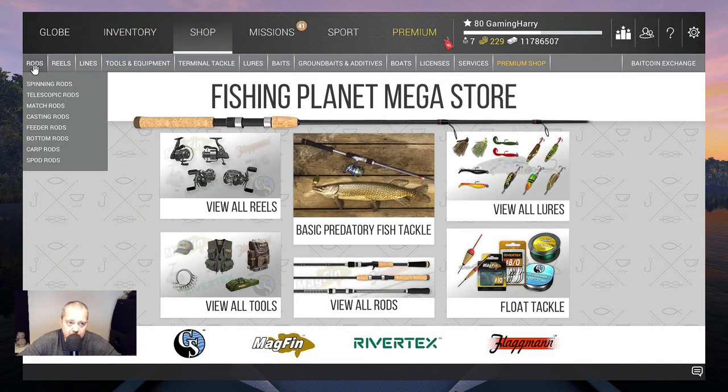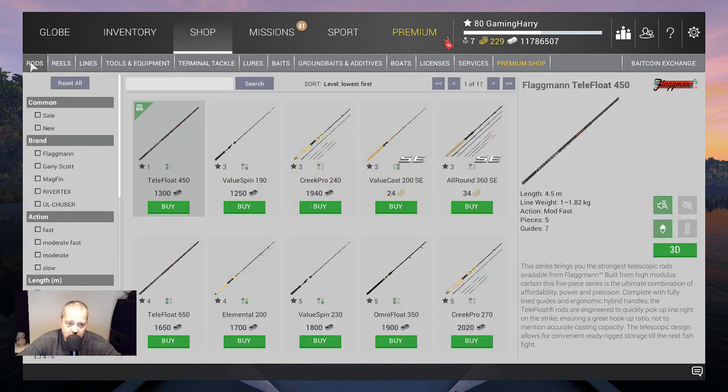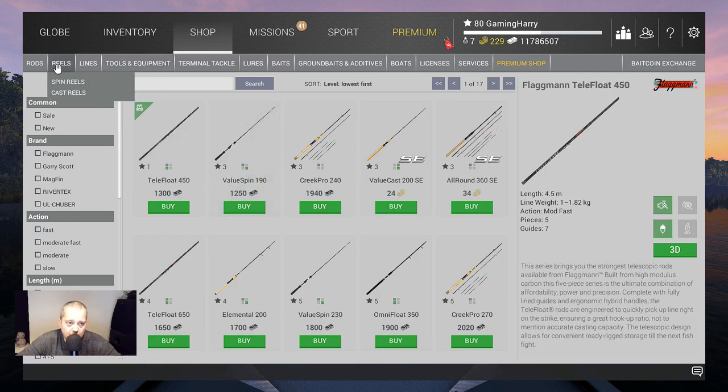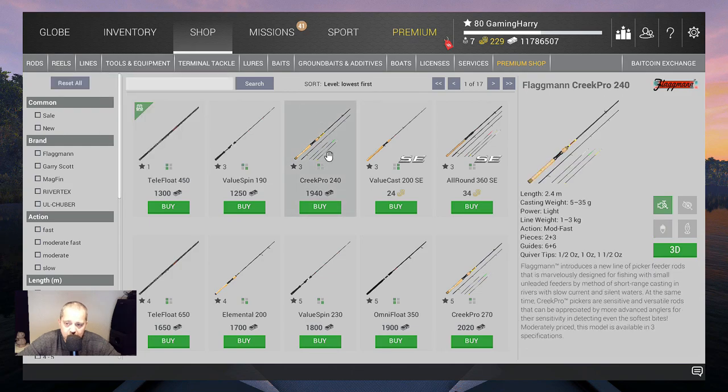Then we go to the shop. Here you can buy rods. The first one is the Taylor Float 450 — that's a float rod with a bobber. At level 3 you can buy a Value Spin, remember this — that's a spinning rod. And of course we also have the Greek Pro — that's a feeder. You've got many kinds of different rods, you can just check it, look around and learn.